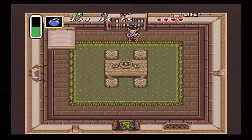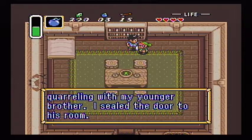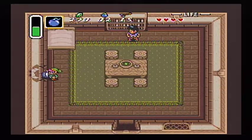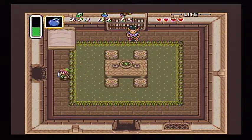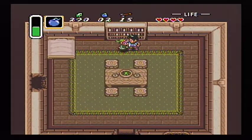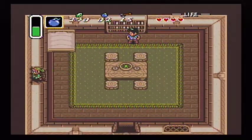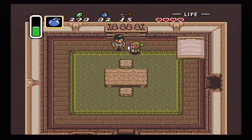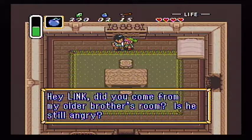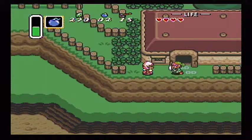Over here. 'Yeah, Link. Now I'm quarreling with my younger brother, so I sealed the door to his room.' That's a bit extreme. Let's bust it back open. The doorway is open again. 'Maybe I should make up with my brother.' 'Hey, Link. Did you come from my older brother's room? Is he still angry?' It looks like things are gonna go well here. But going through their house, we can get over here.